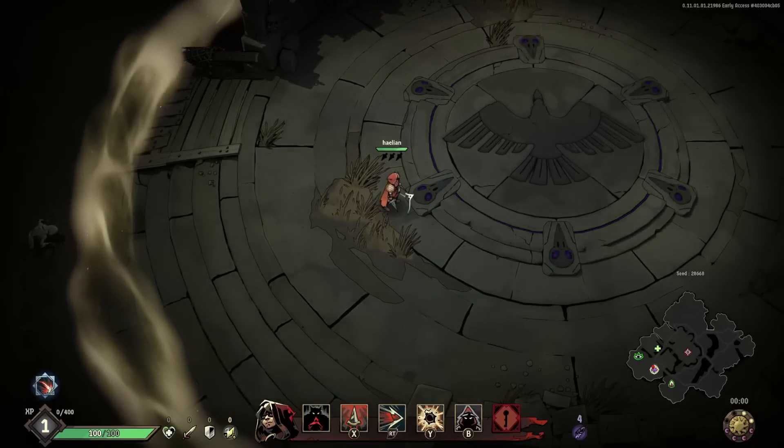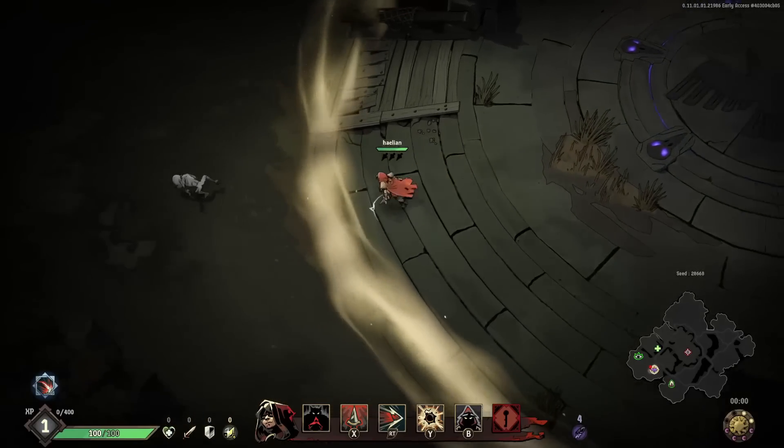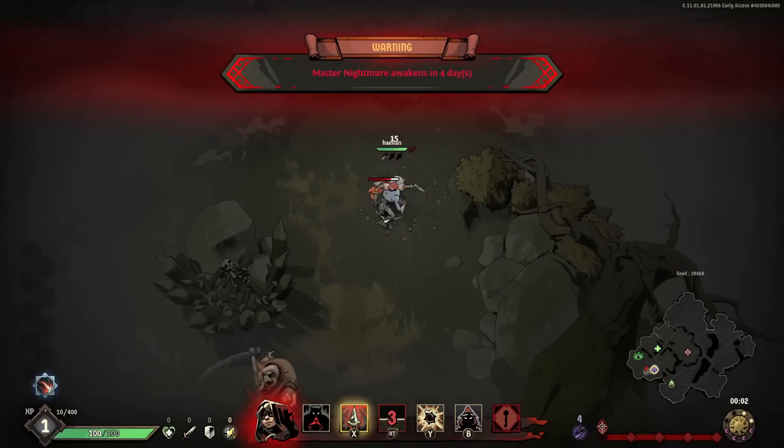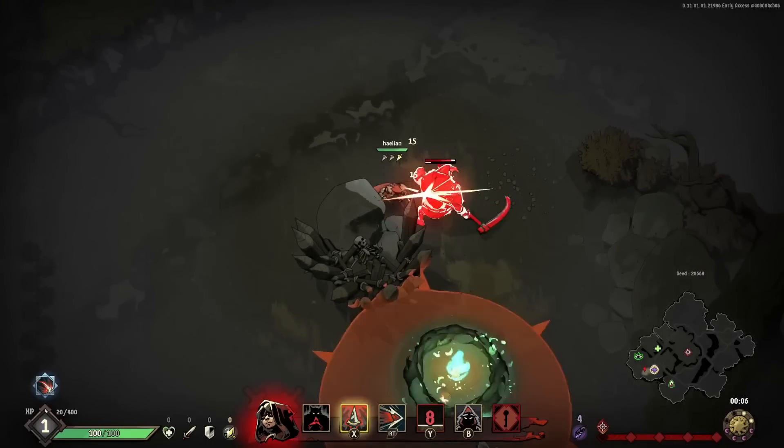As soon as we leave the hub, that's when the day-night cycle begins and everything changes at night. The goal is to get as powerful as possible before you run out of time, in which case you are forced to fight the boss. You do have to play quickly, but it's not like a crazy unforgiving panic mode situation.